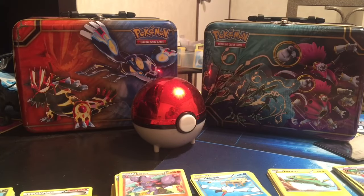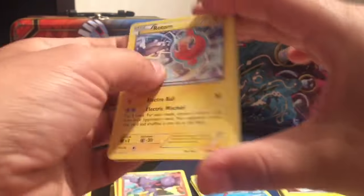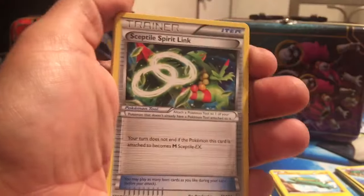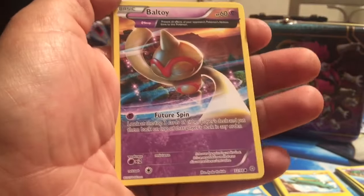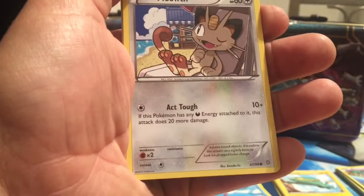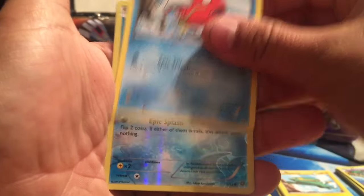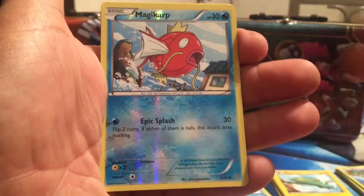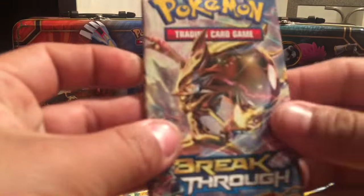Next let's open up the Ancient Origins. We have a Meowth, a magic card — we always have good luck opening up packs that have a magic card, so we'll see if that good luck continues. And we have a reverse holo magic card, and a non-holo Groudon as the rare card. Okay, you got me this time, but maybe next time.